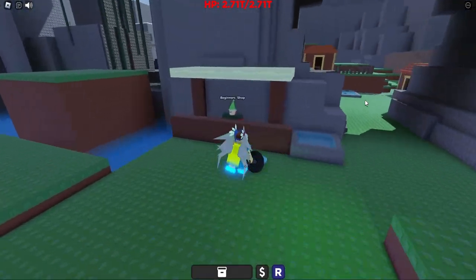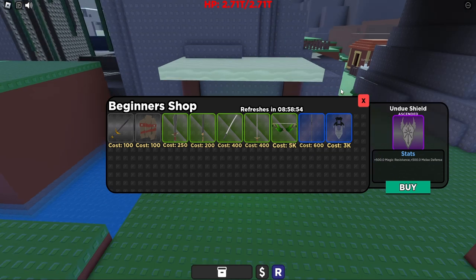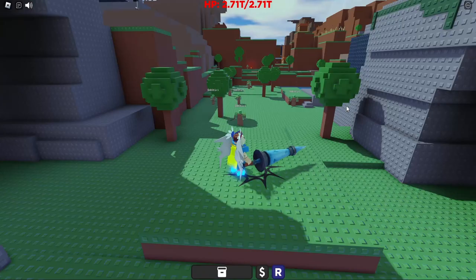As soon as you spawn in, if you turn around, there's the beginner shop right here. Pretty much all shops have a refresh timer that usually says 8 hours and 59 minutes with a second counting down, but the shops aren't actually delayed by 8 hours — they're commonly updating every couple of minutes with brand new items. The beginner shop is obviously meant for people who are brand new to the game, and it has items ranging from 100 gold all the way up to 5,000.